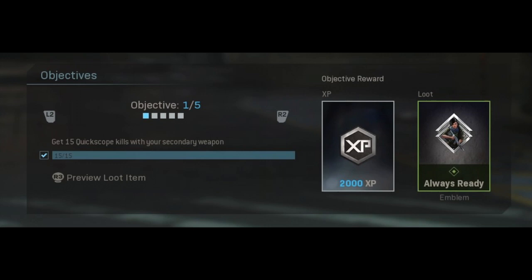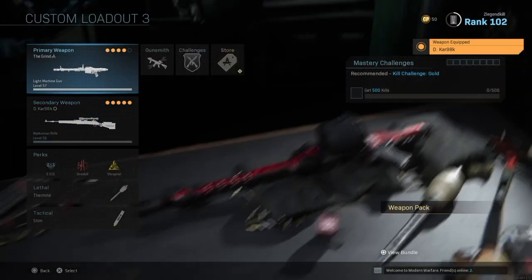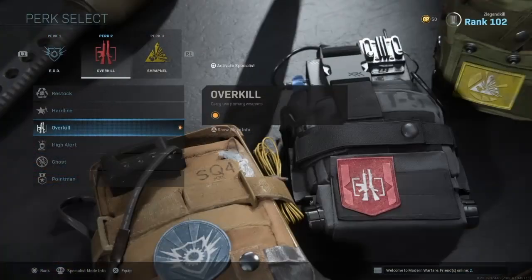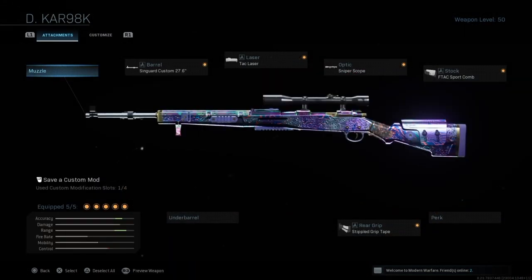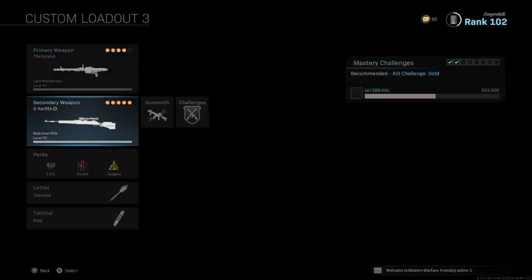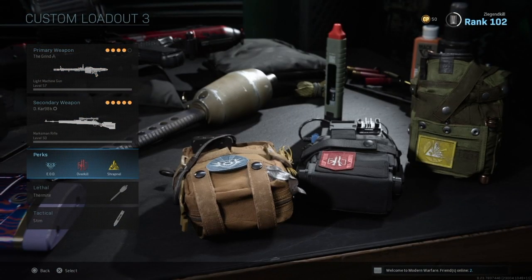For the first challenge, you have to get 15 quickscope kills with your secondary weapon. You must select the Overkill perk and choose any sniper that can get you quickscope kills. As you can see here, I'm using the Kar98k to complete this.